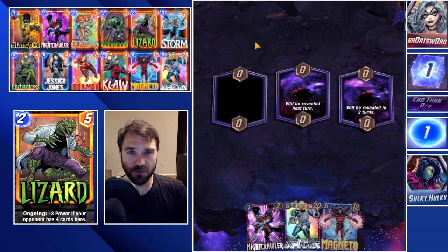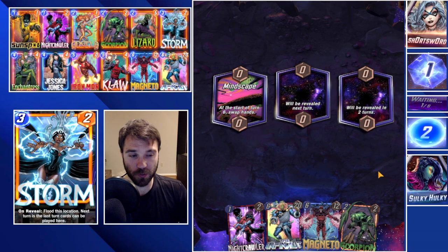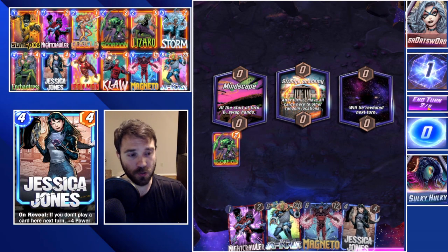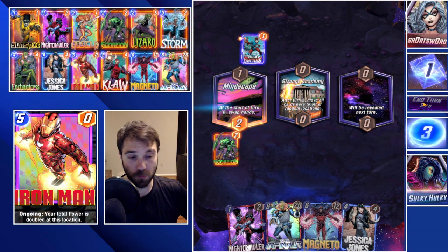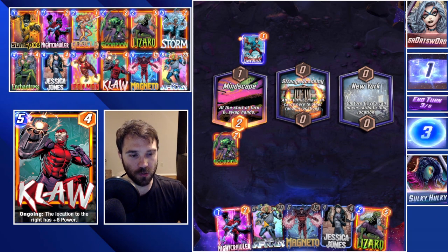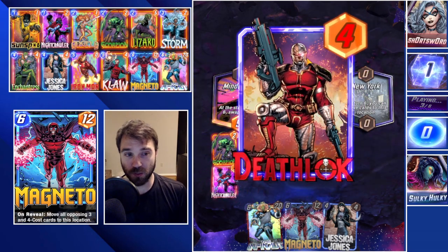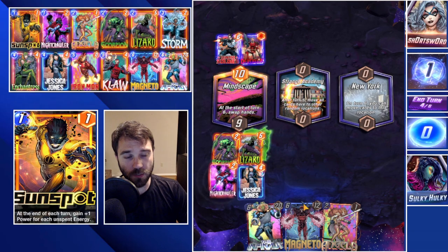First up we have Short Sword. First location is Mindscape, which we'll probably want to target with a Storm if we draw into it. We're going to skip Nightcrawler on turn one in case we draw Angela. We'll play Scorpion on two into the Mindscape and see what we draw for three. We get Lizard, which isn't great, but we start pushing our power onto the board. We play Jessica Jones into the Mindscape location - we can always move her over into New York if needed.